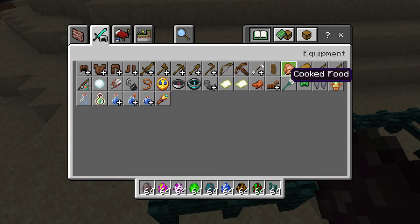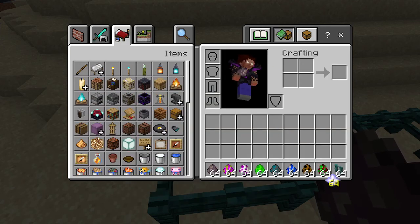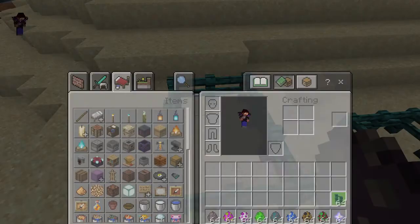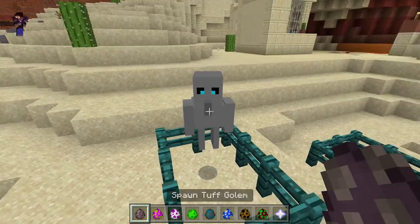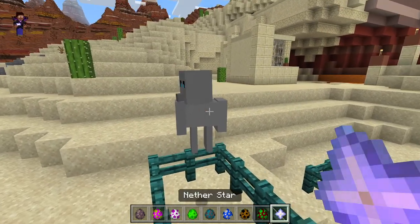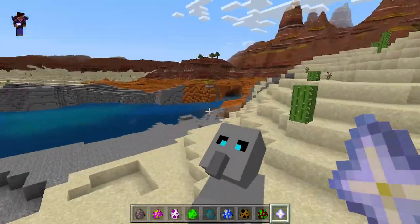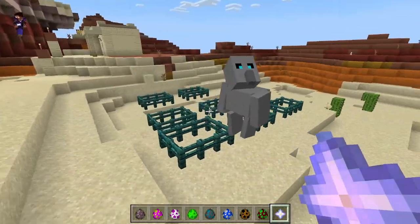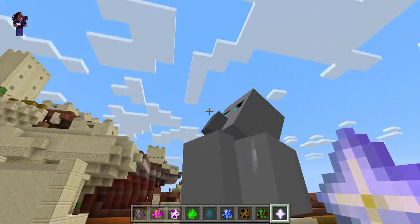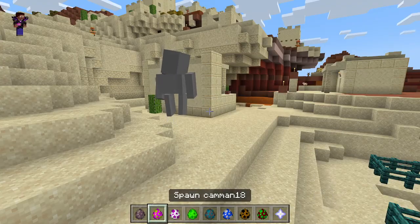Let me give you an example. Let's say I try to give it a nether star — if I try to give it the nether star, first of all it's going to fly away from the fence, and it doesn't work. So it's just a flying Tough Golem that doesn't even hold items. That's the first mob — flying Tough Golem, how awesome is that.